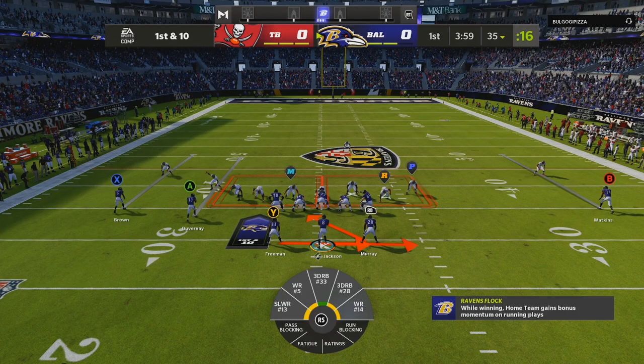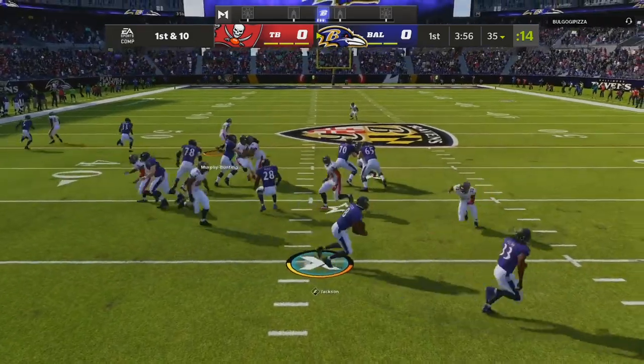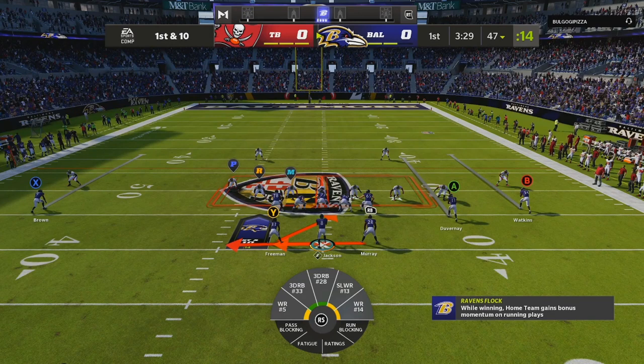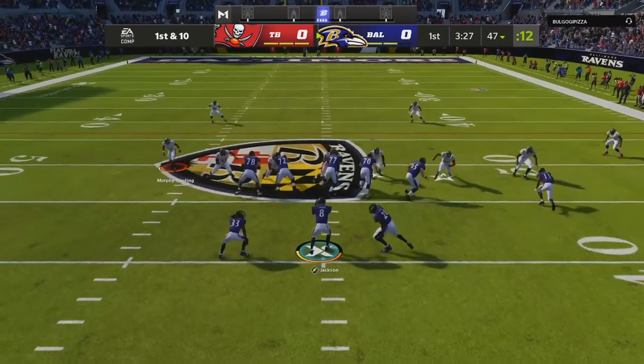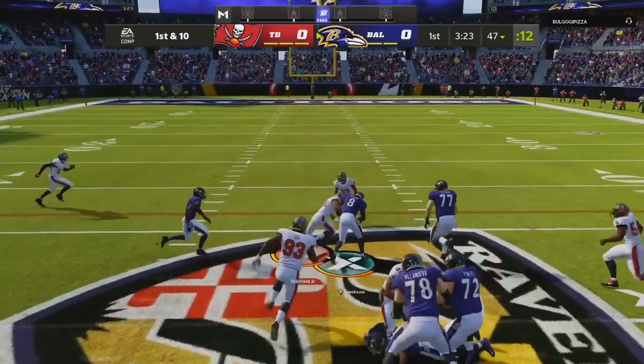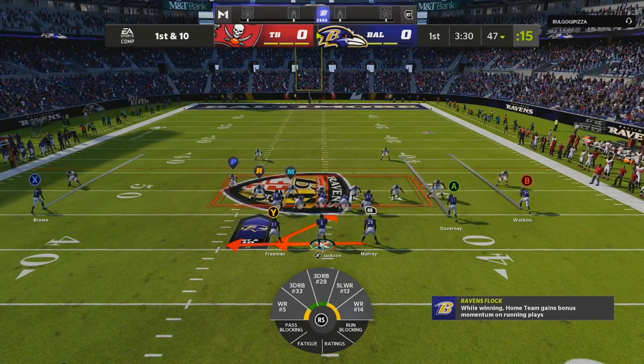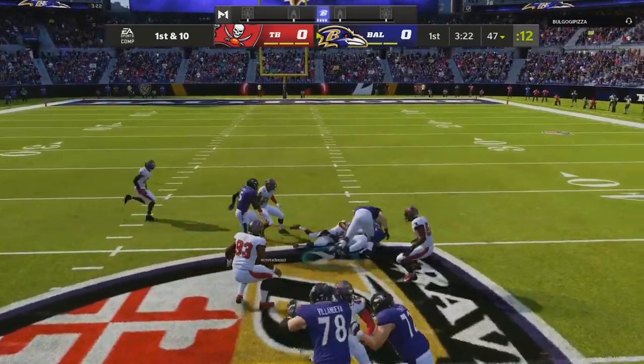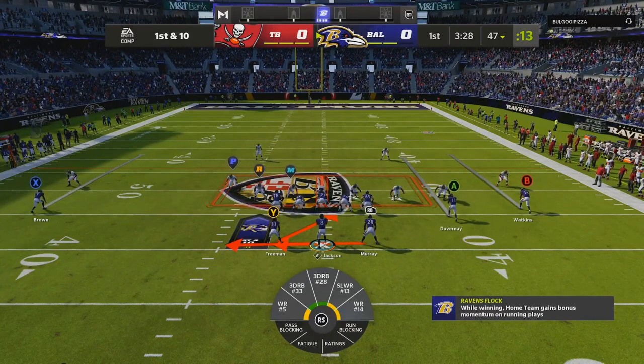I hopped into a regs game with the goal of running triple option every play. On the first two plays there was no read key, so I kept with the quarterback. On the third play we had a perfect example: we keep with the quarterback, pitch to the running back, and get a lot of really good yards. On the very next play my opponent tried to user the pitch man — when that happens, you have to be very disciplined and keep it with your quarterback.